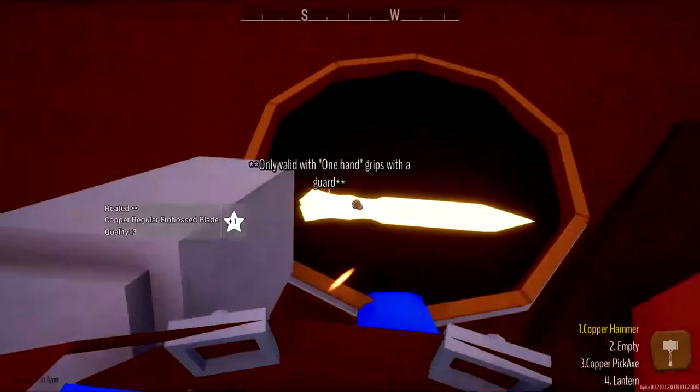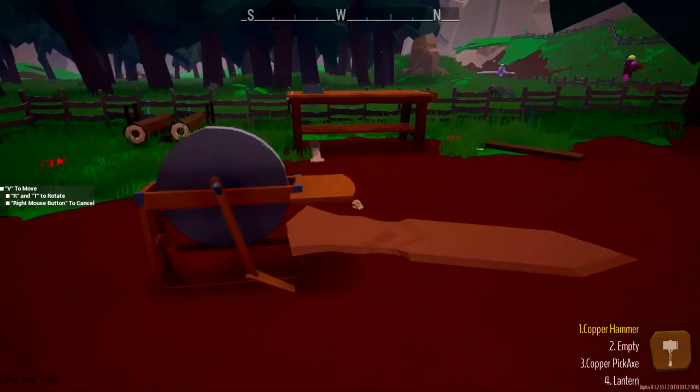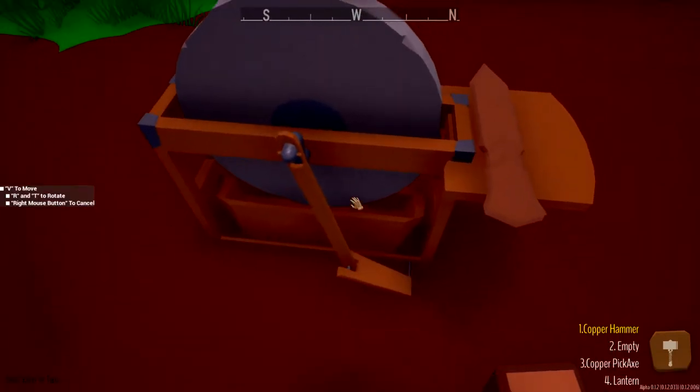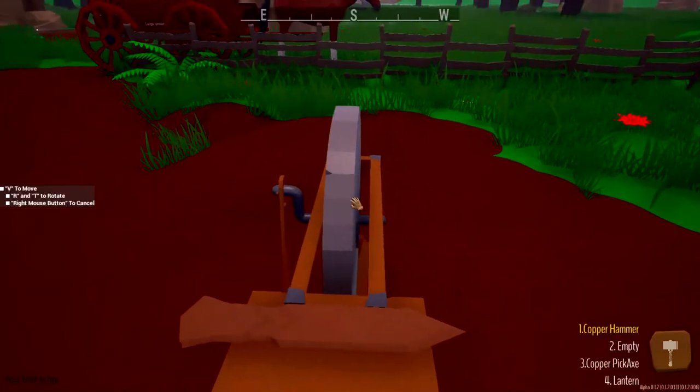Let's go ahead and grab it, we'll cool it off, and let's go ahead and sharpen it. We haven't played with the sharpener yet - it's kind of a mini game, it's interesting, it's fun. Let's go ahead and drop that blade there and come around here and activate the sharpening stone.